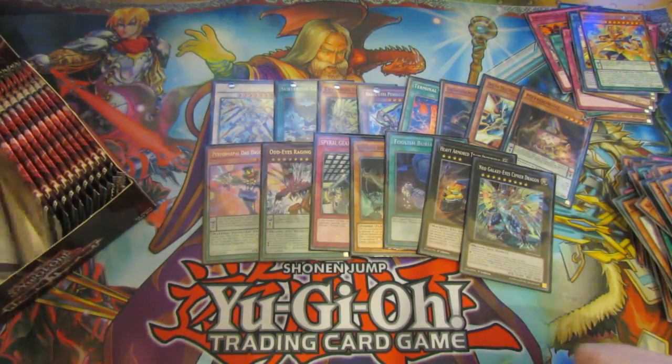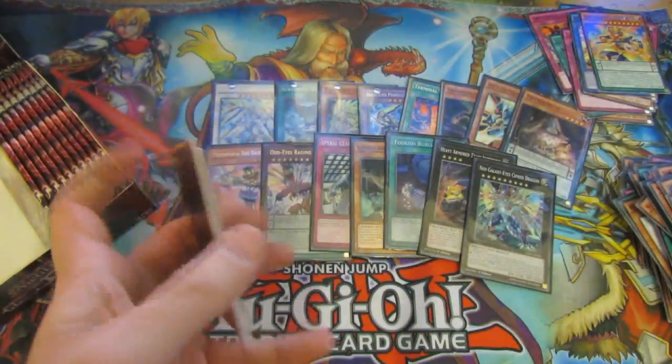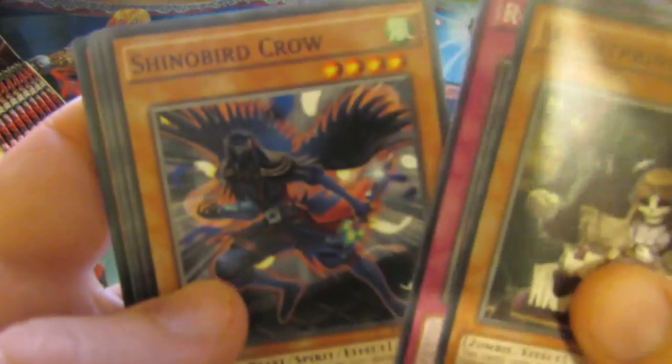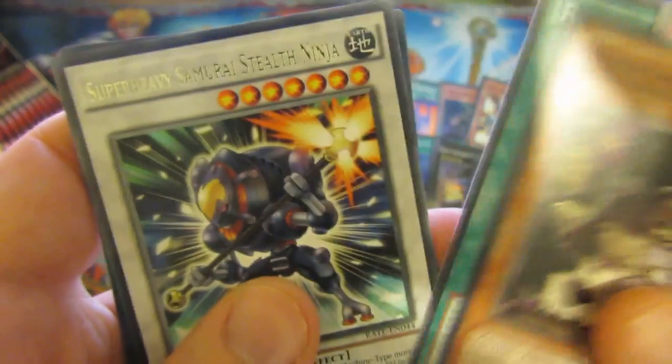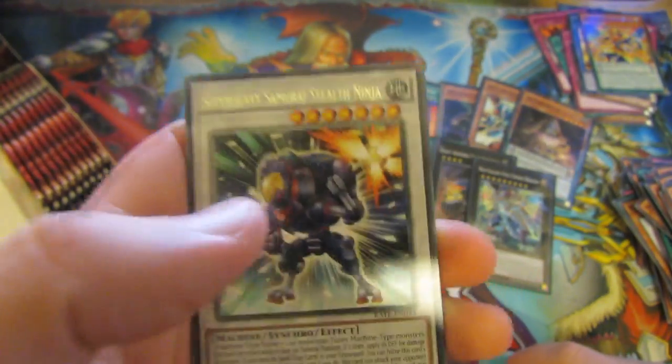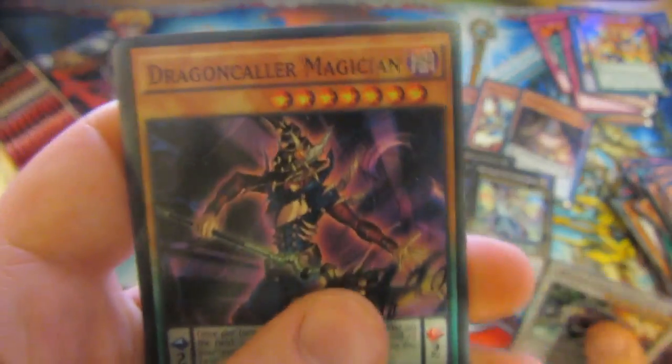My camera's actually getting those sets up. Here we are — Rope Princess, that's a nice card. Rocket Hand, Shenno Crow, Rake of a Hot Ancient. We have a Rare which is a Super Heavy Semi-Stealth Ninja. And that's a Super Rare Dragon Caller Magician, which I believe is our first repeat.